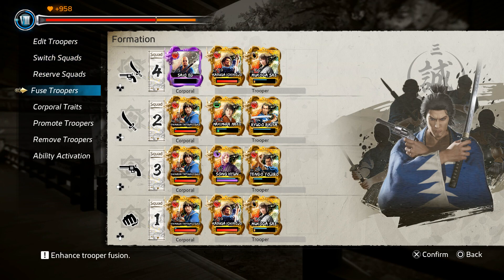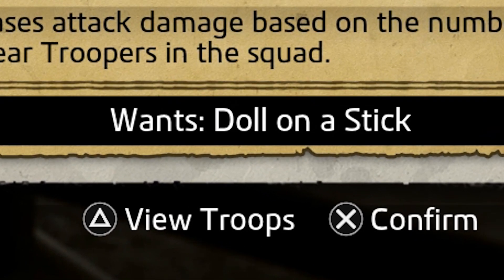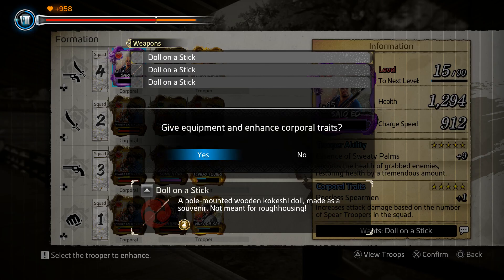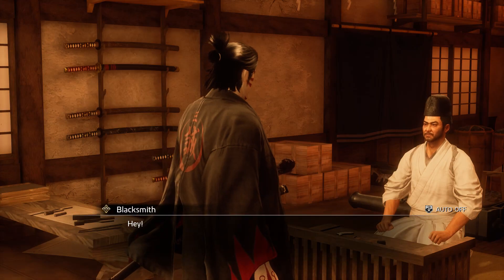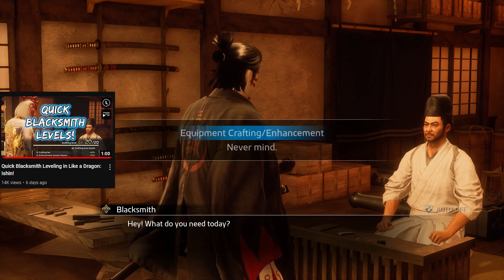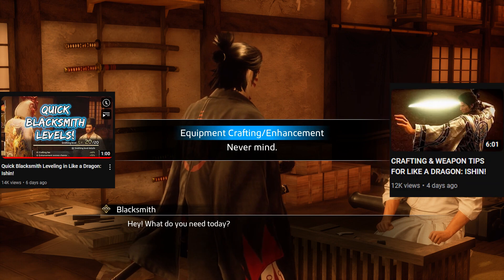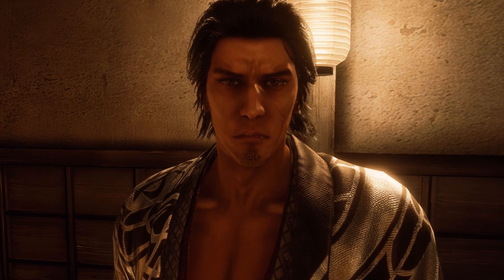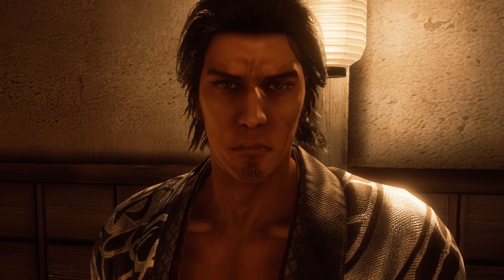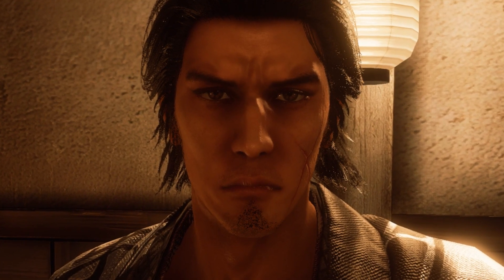To level up the corporal trait of a card, go to corporal traits. This one works a little different — your troopers will need a specific weapon given to them to level up their traits. I think most of these can be crafted at the blacksmith, at least from what I've seen so far. If you need some help with the blacksmith, I made a guide on how to level up the blacksmith level quickly, and another guide on material locations. The links to those will be in the description. When I said in one of the previous guides that all this grind is one big cycle and you'd keep going back to something else to get one thing done, I wasn't lying.